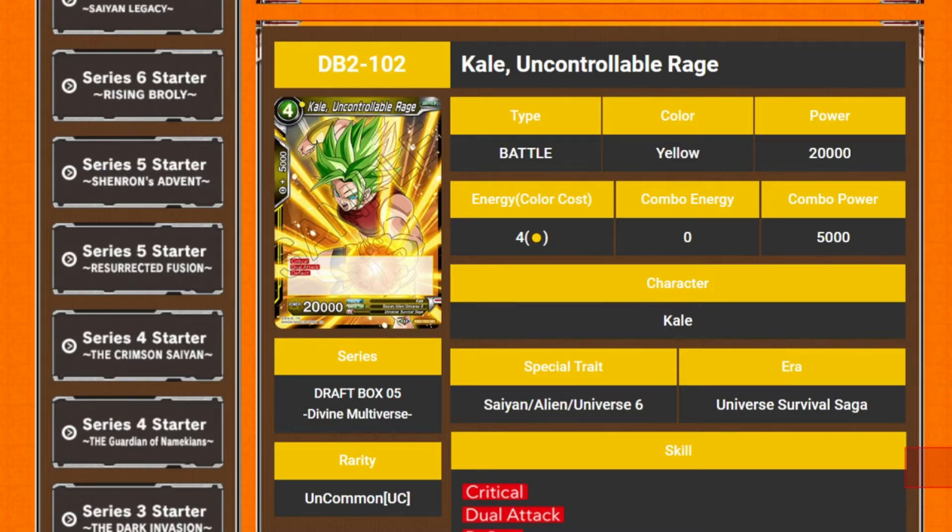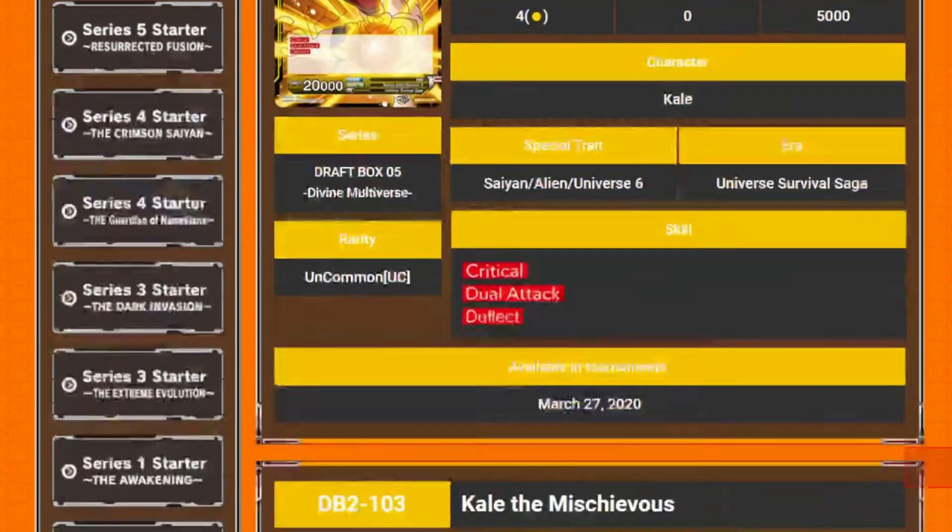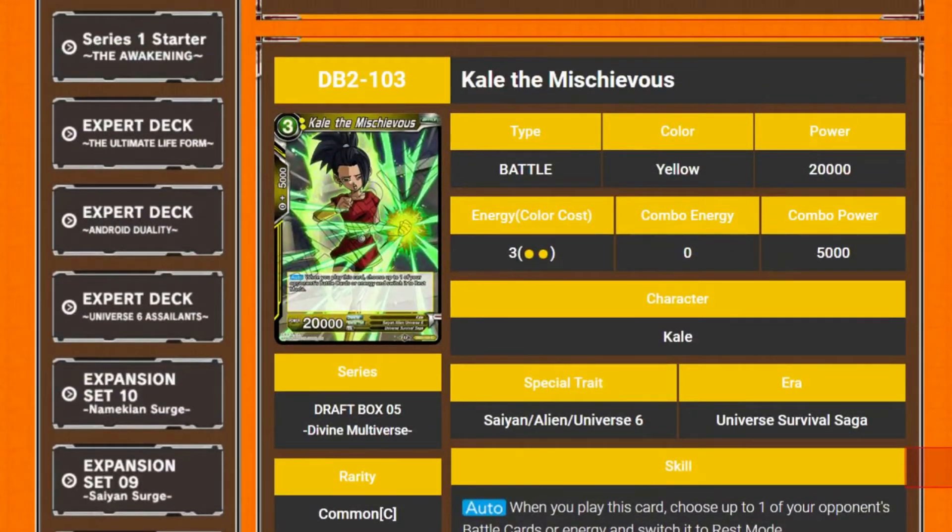So we've got Kale, Uncontrollable Rage. She's a 4 drop, 20k. She has critical, dual attack, and deflect. It's just another target for anything — like, get a 4 drop Kale.